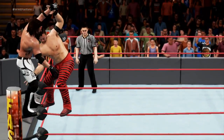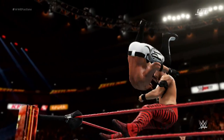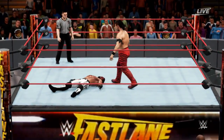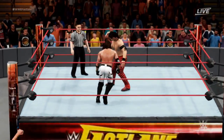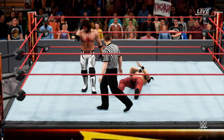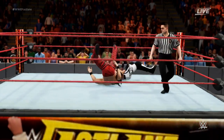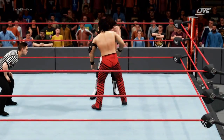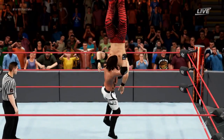Nakamura has him in a fireman's carry position. Oh my God — he sends him into a fallaway slam. Look at AJ, bleeding profusely. So much action here I can't even keep up. Look at the blood on the chest of AJ Styles. Got to check for hepatitis after this match. We normally test our athletes — good God, that's a very open wound right there.